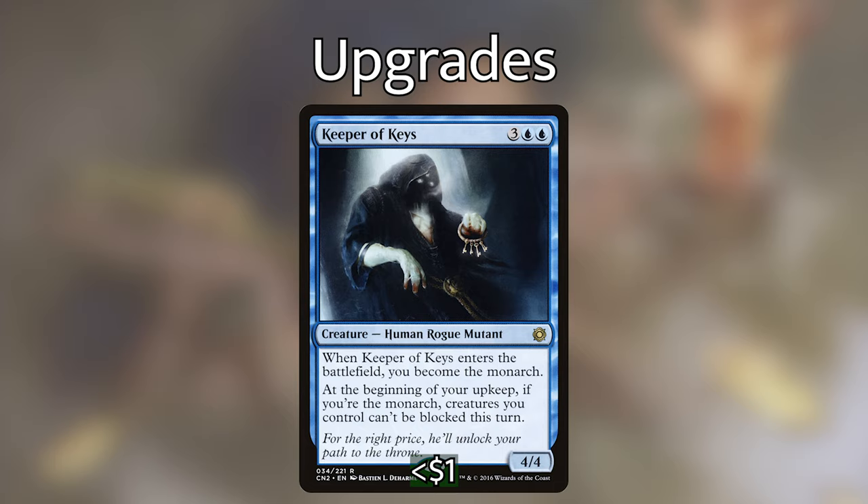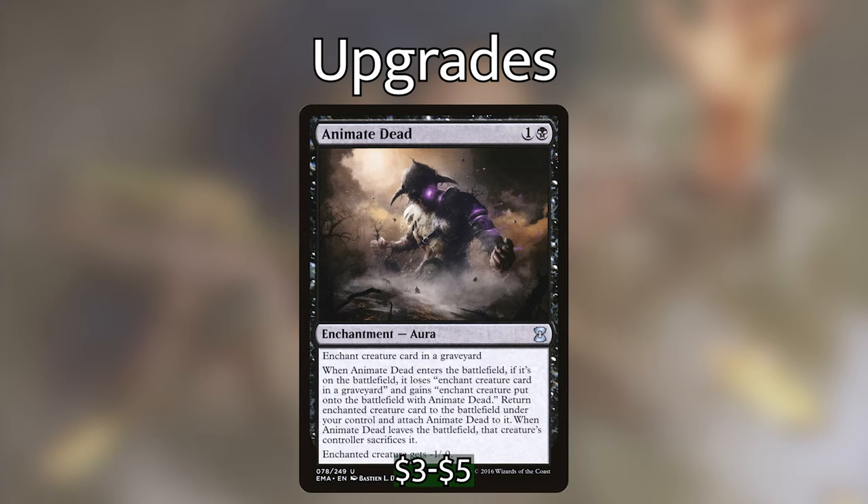I'm only putting one enchantment into the deck, and that is Animate Dead. The wording on the card is kind of atrocious, but there's an image on screen so you can read the oracle text. Paraphrasing: you enchant a creature in a graveyard and that creature comes into play under your control but gets minus one minus one. So for two mana you can reanimate any creature from any graveyard — very powerful.